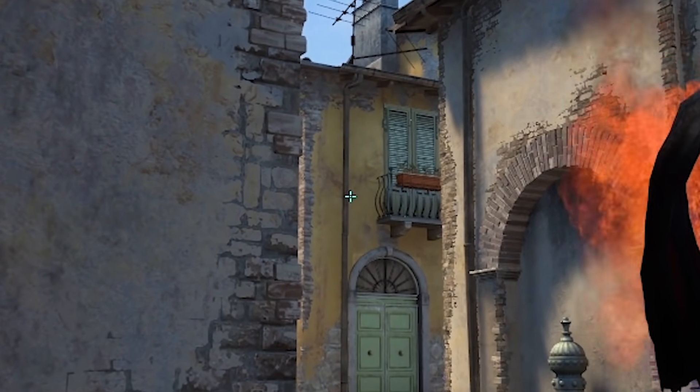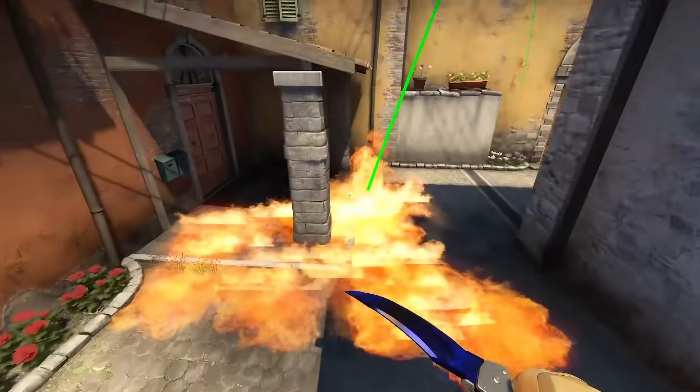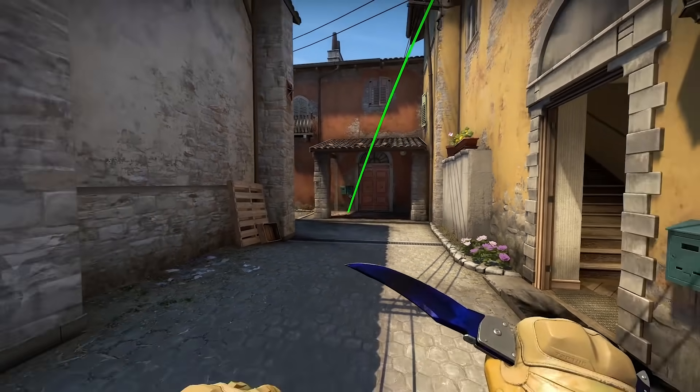Then run plus jump throw. With a Molotov, it's gonna be your casual short fire that also gets the very corner under the roof, as it's usually thrown from top middle. With this way.